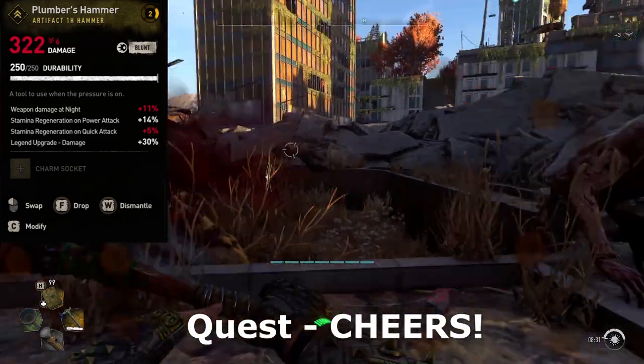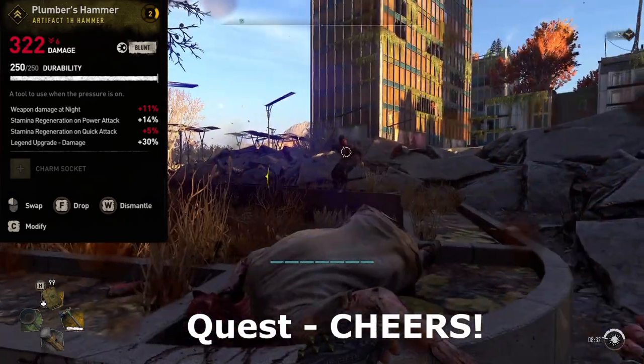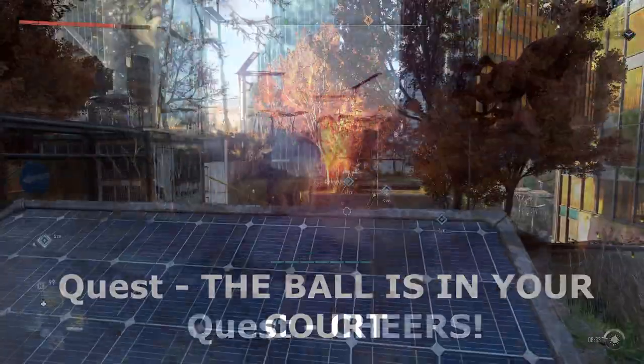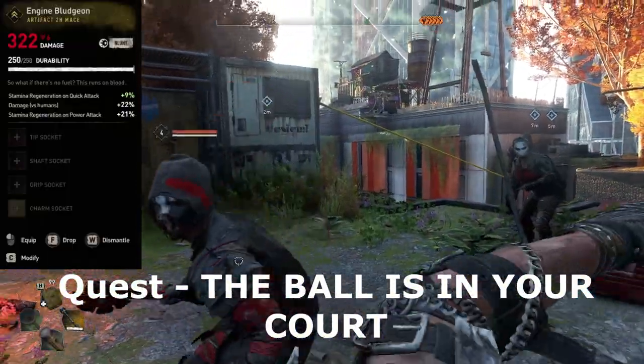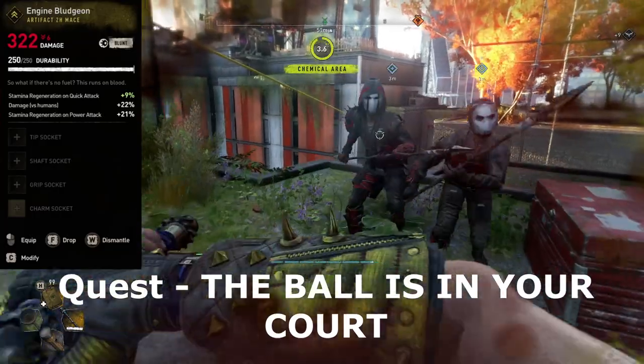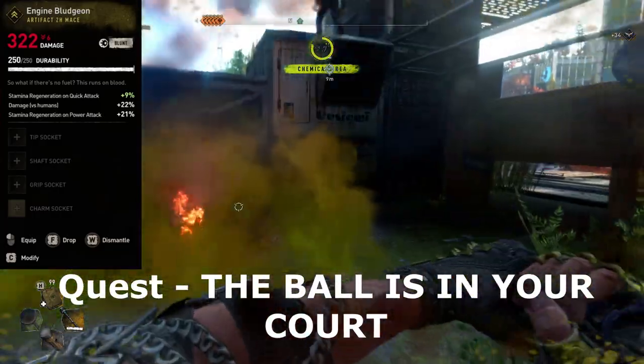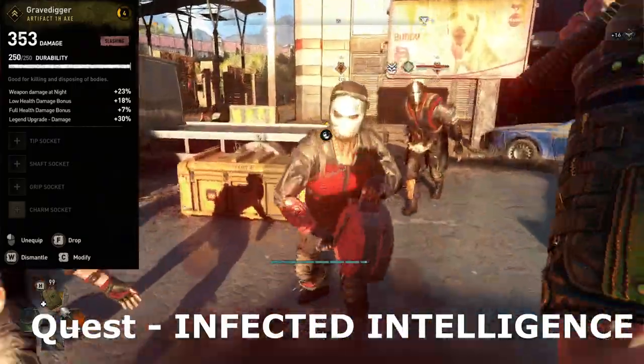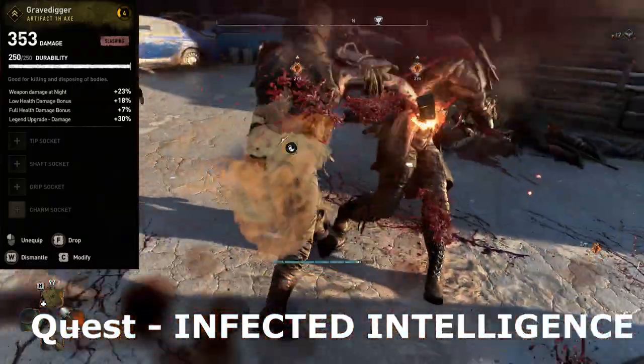Firstly, you can get the Plumber's Hammer from the quest Cheers or from the Contaminated Water quest from the Bazaar. The Engine Bludgeon you can get from the quest The Ball is in Your Court from Dodger in the Bazaar. You can get the Grave Digger from the Infected Intelligence quest where you can take a quick quiz from Mr. Zed.